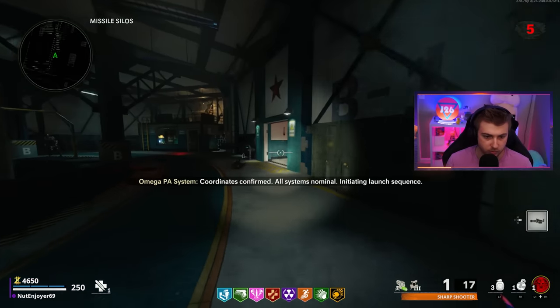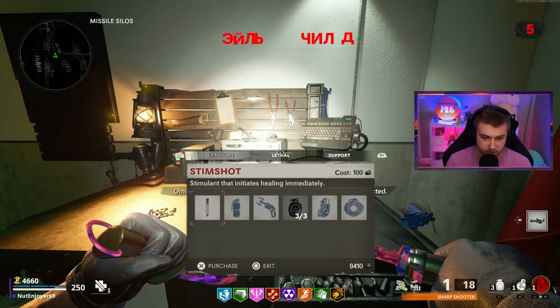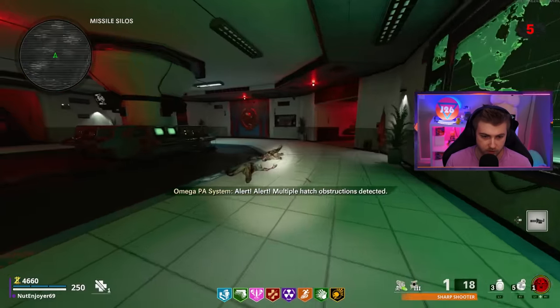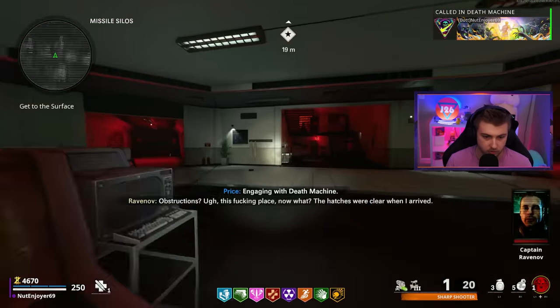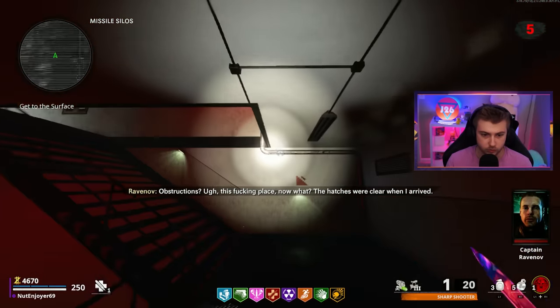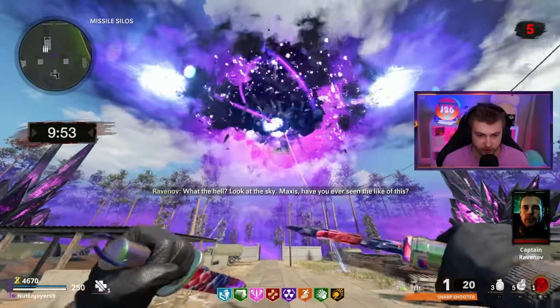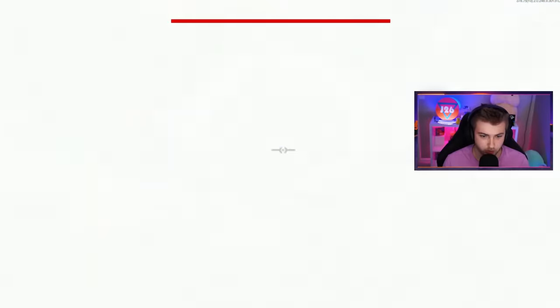Now we should probably go make sure that we have everything we need. I definitely need more Semtexes. We have our Death Machine full on ammo, our Ray Gun fully pack-a-punched just in case this doesn't work. And I guess we'll just go try this out. And this is just a preemptive 'I told you so.' Let's go ahead and spawn in, Legion. This shit's about to blow your mind.